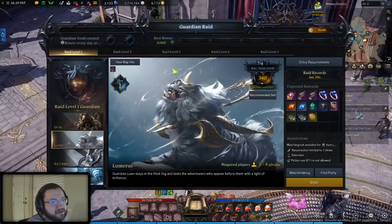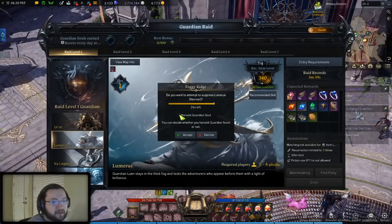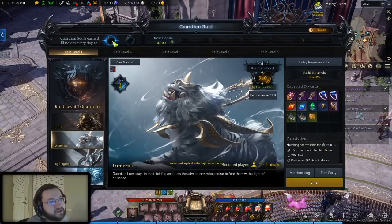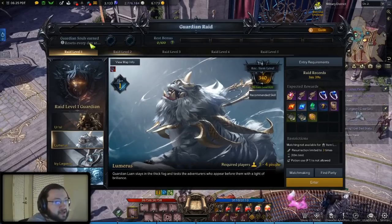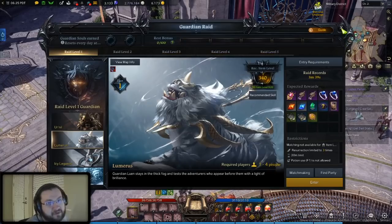Next up, right next to the chaos dungeons, is your guardian raids. Very similar — you get two runs each day. When you go into a guardian raid you'll have the option to harvest soul or not, which is basically your rewards and daily limit. Clicking harvest soul consumes one soul and gives you the majority of the rewards. If you forget, you get 10 rest bonus, and for every 20 rest bonus you get to harvest two souls instead of one. So you lose half the efficiency if you skip, so try to do them.